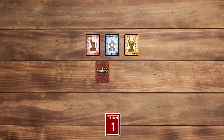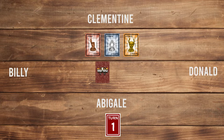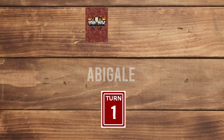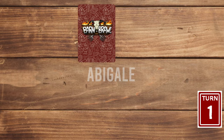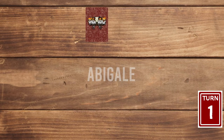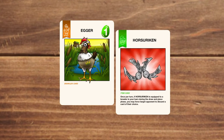Here are the 4 players: Abigail, Billy, Clementine, and Donald. Abigail has the turn deck and she will be going first. At the beginning of a player's turn they draw cards from the deck into their hand. Abigail plays Ager, a brawler with a power of 1. Then she plays the item card Horserican and attaches it to Ager.